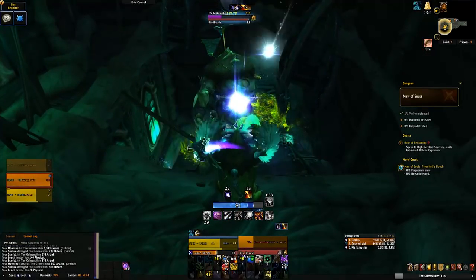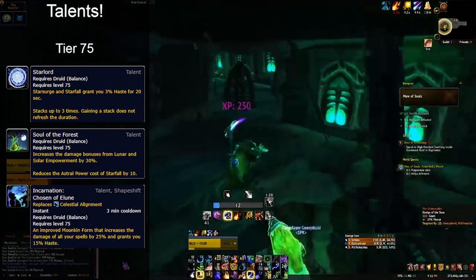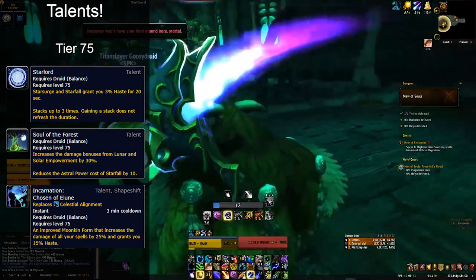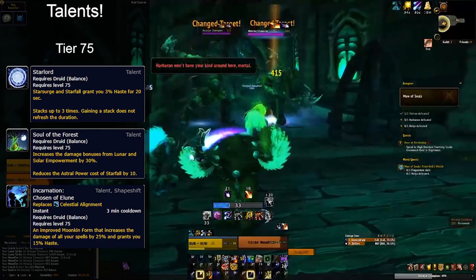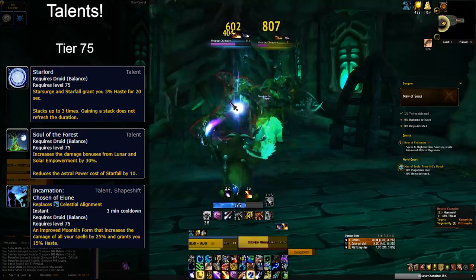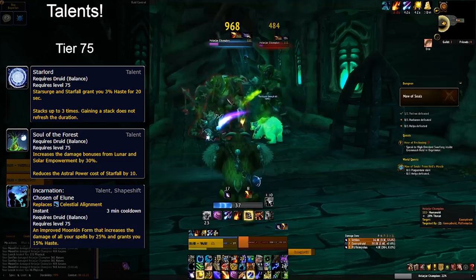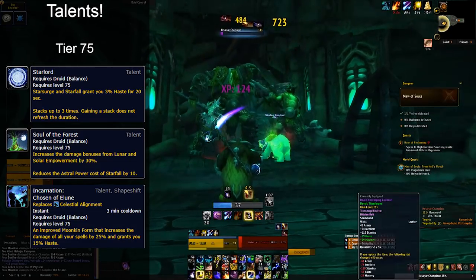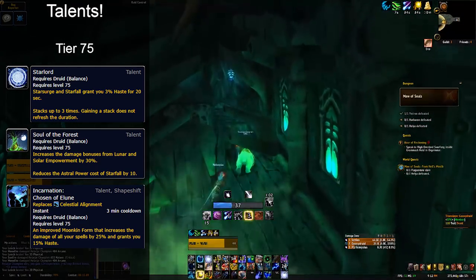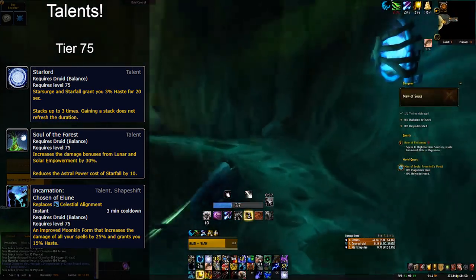Tier 75 is one of our more important rows for damage. All three talents — Soul of the Forest, Starlord, and Incarnation: Chosen of Elune — fill a similar niche with both single-target and multi-target aspects, so you'll generally pick whichever is simming highest for your specific situation. Soul of the Forest is ideal for sustained multi-target fights with four-plus targets, which is very rare, or when an encounter needs sporadic heavy AoE damage, which is also pretty rare. You will rarely use this on single target in its current state — the 30% empowerment damage just isn't strong enough.